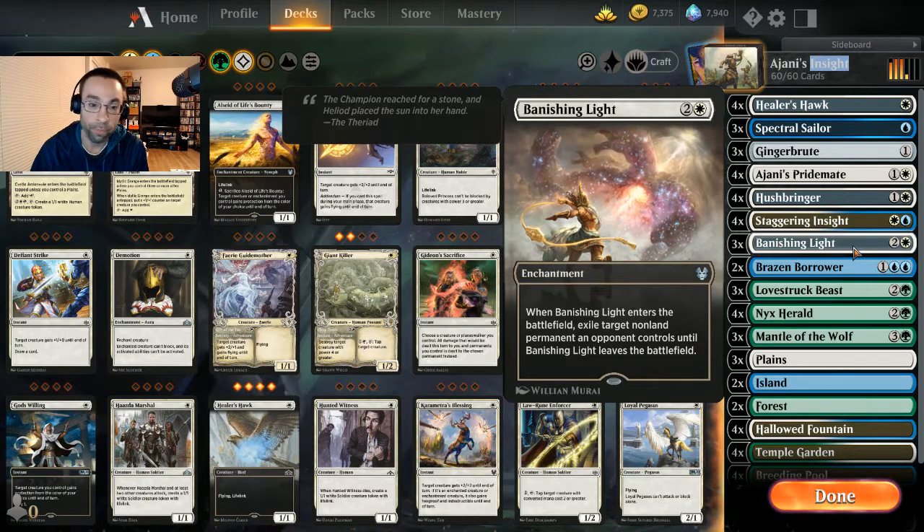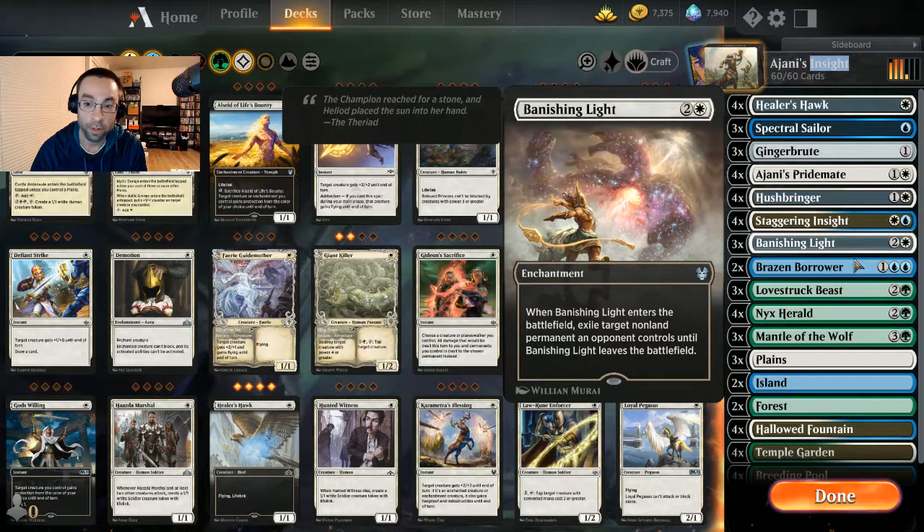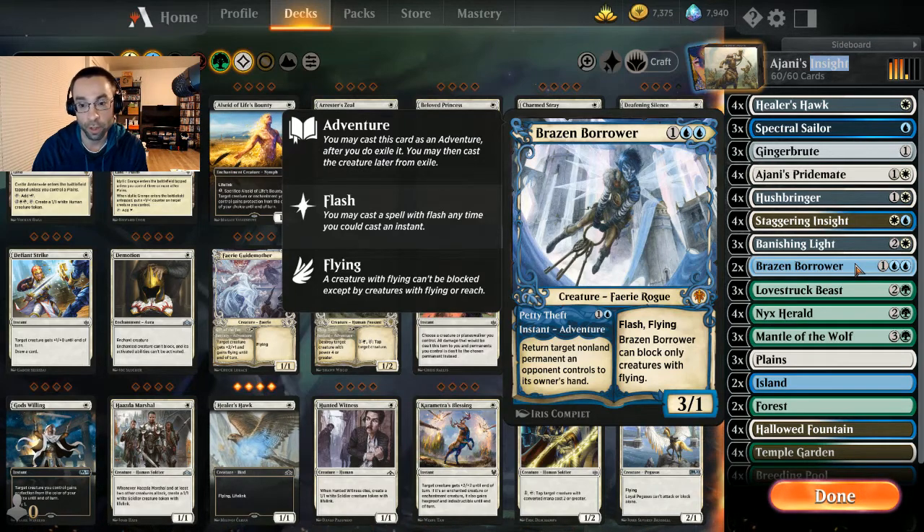We have three Banishing Lights — a nice utility removal spell as an enchantment that exiles a target non-land permanent an opponent controls. For a little pseudo-removal tempo, we have two Brazen Borrowers. The creature side at two blue can be tricky in our three-color deck, but being able to bounce something at instant speed — creatures, planeswalkers, enchantments — is super powerful to slow opponents down.